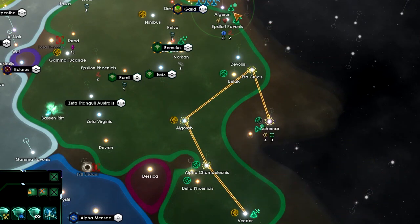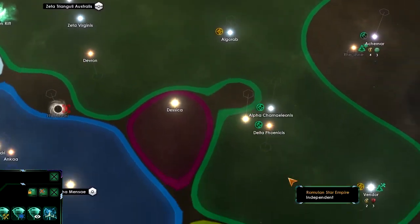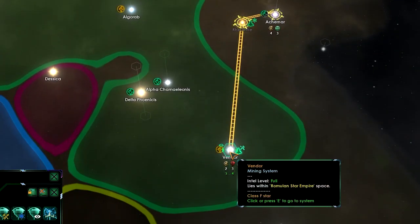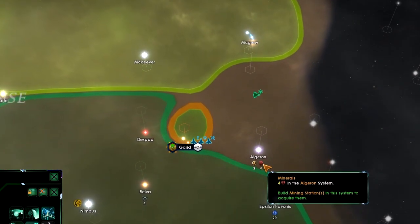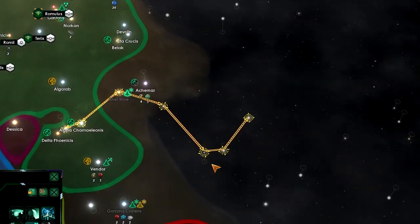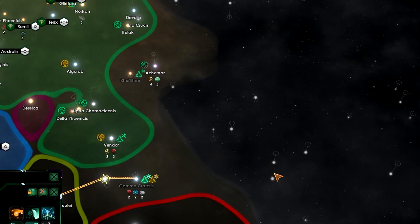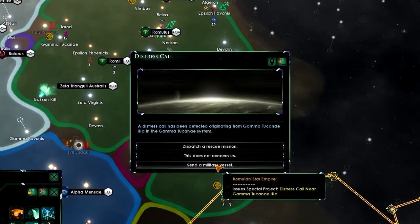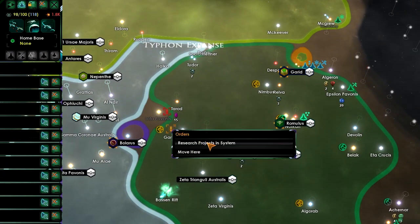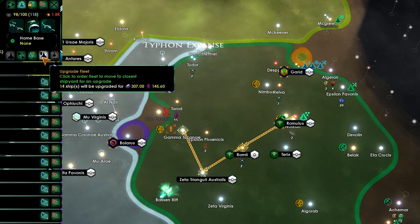Let's build the outpost already — we still have 14 influence, so that will be fine. Do those systems and then we can automatically explore. Send the science ships this way and that way. Let's again send a military vessel. Research projects over there. New research: let's go for the shield component, then come back for upgrades.